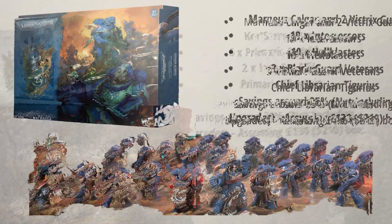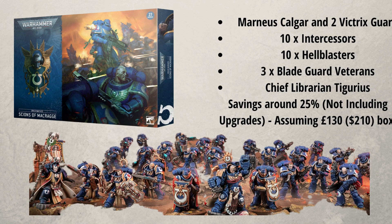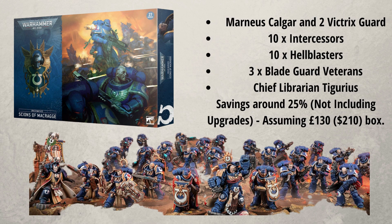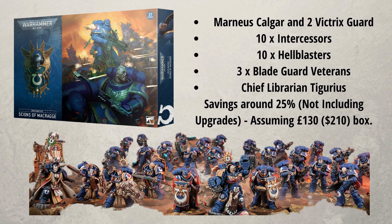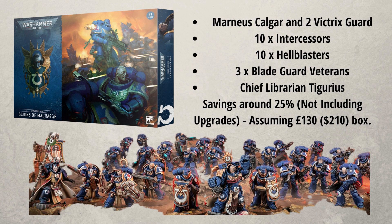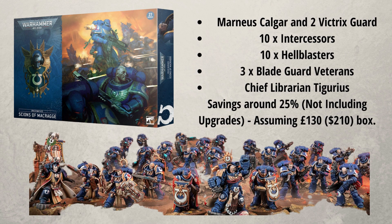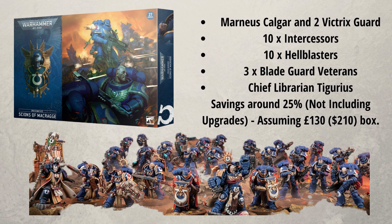The next box set is for the Ultramarines. With the Ultramarines you get 10 Intercessors, 10 Hellblasters, 3 Bladeguard Veterans, Marneus Calgar, and Chief Librarian Tigurius. What I love about this box — if you want to play Ultramarines, I think this is a fantastic box to start with. Just from a lore point of view, I absolutely love Marneus Calgar. If you want a lore video on Marneus Calgar, please let me know in the comments — I think he's an incredible, incredible character.